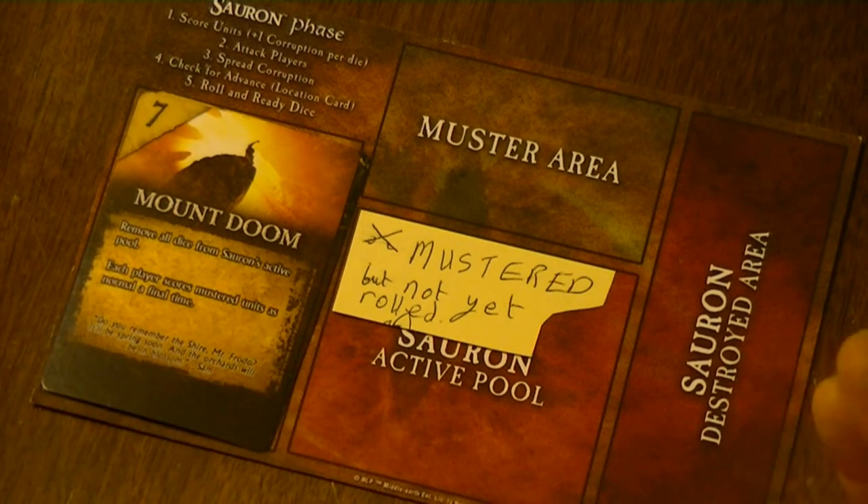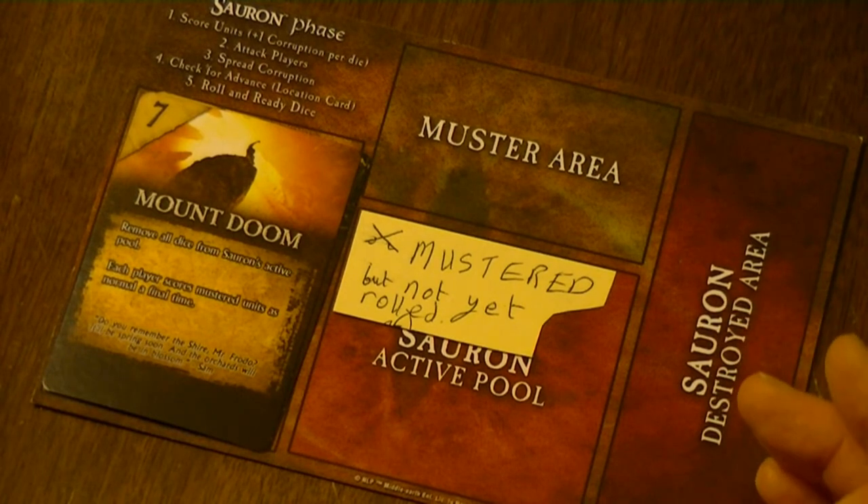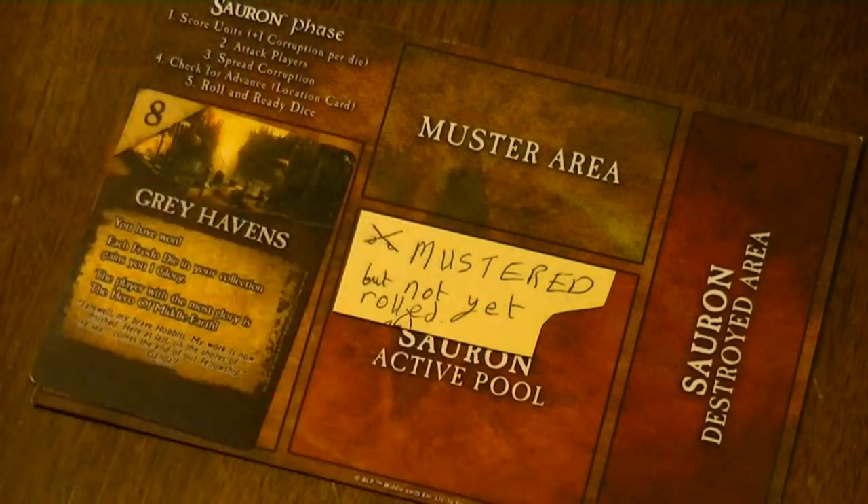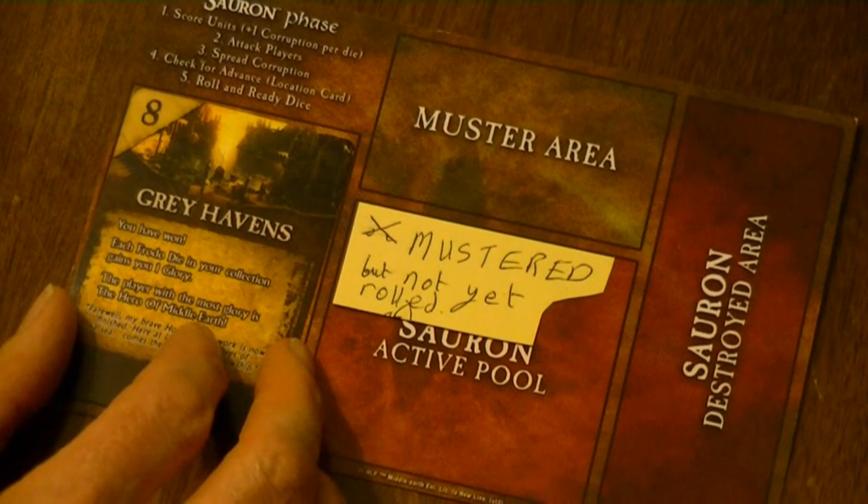When moving to Mount Doom, all dice in Sauron's destroyed area immediately get removed from the game and returned to the box — there is therefore no step five as there are no dice for Sauron to roll. Play then goes to the next active player for a final scoring round. This will be a very quick round as there are no dice in Sauron's areas at all, after which you advance to the Great Havens, indicating the end of the game.